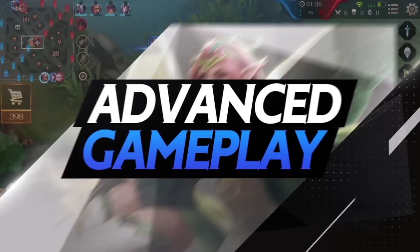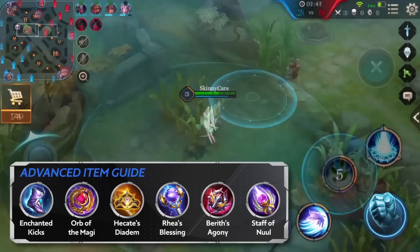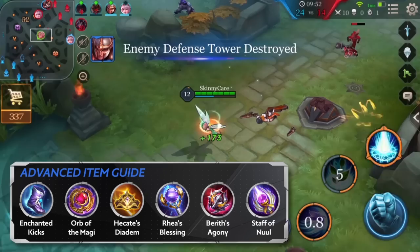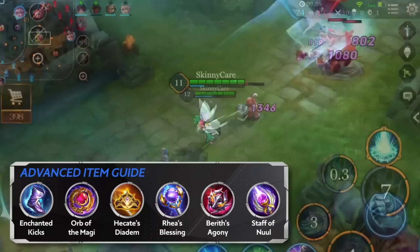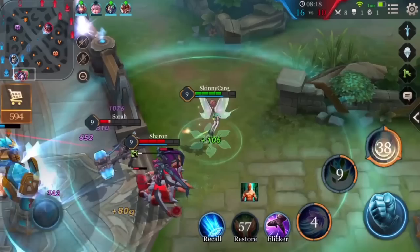Advanced Gameplay: For advanced players, optimizing your item build is essential. The first item should still be Enchanted Kicks, which provides magic penetration and can increase her mobility for lane support. The second item, Orb of the Magi, is indeed very cost efficient. As Krixie is an AP carry, she's weak in the early game but can dominate as the game progresses. Orb of the Magi can help her recover while laning and increase her AP as time progresses, which is perfect for Krixie.